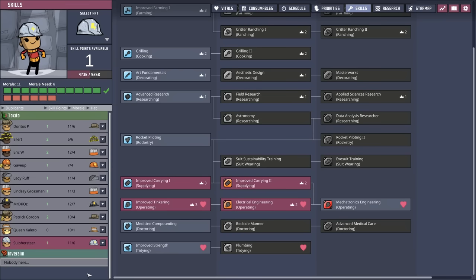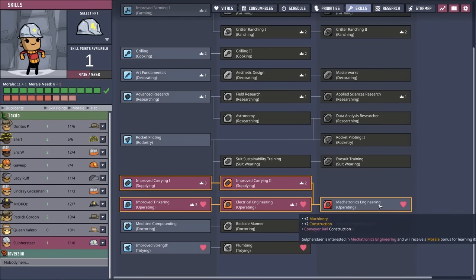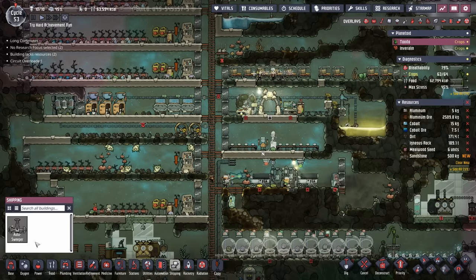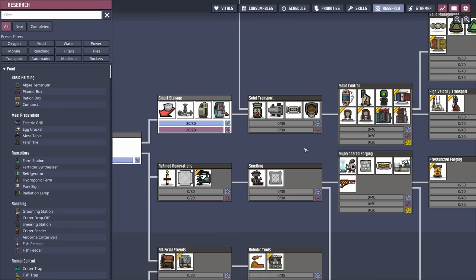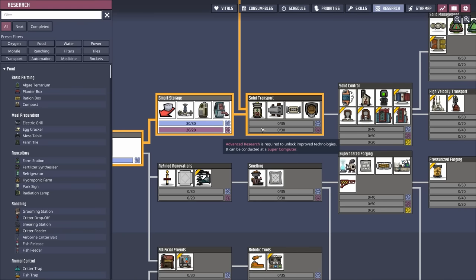In other good news, Sulfur has received their fifth skill point, which means we have access to a mechatronics engineer. Unfortunately the only research we've unlocked in the shipping category is the autosweeper. This is still a good start, but to really capitalize on this we're going to need solid transport.